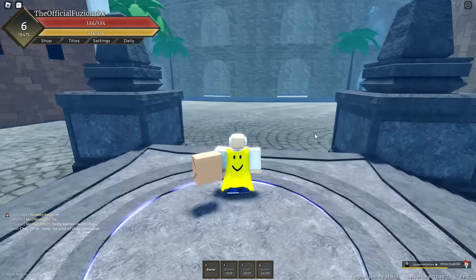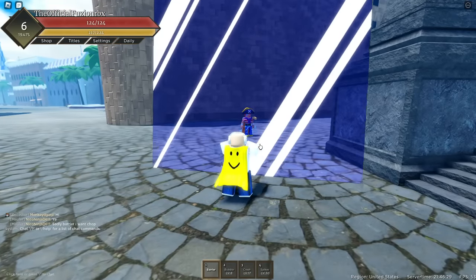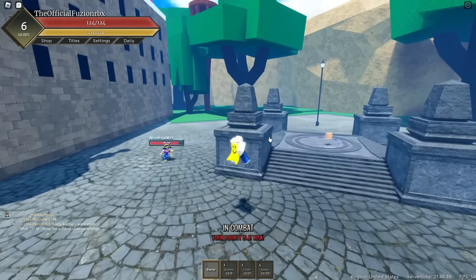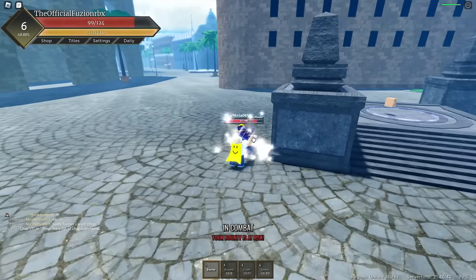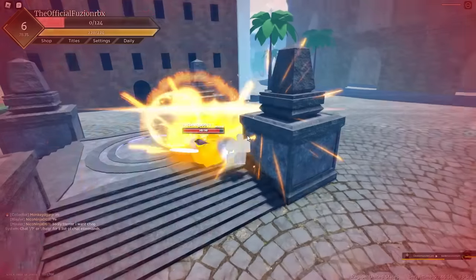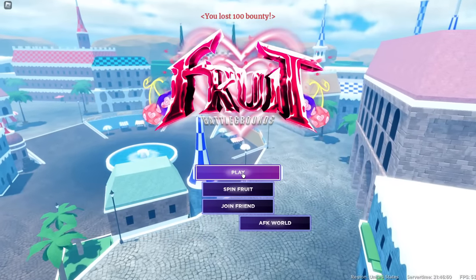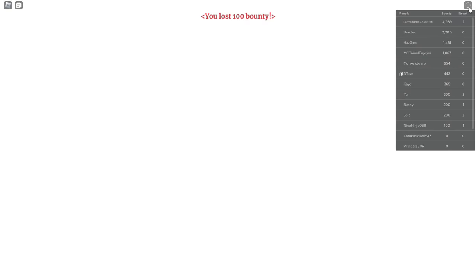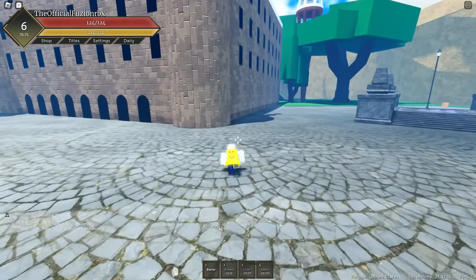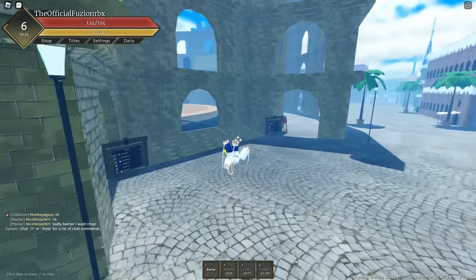Next up, we have Fruit Battlegrounds. This one can be very, very frustrating — it's one I found very frustrating when I first played. Some players camp behind spawn points, which makes it extremely difficult to complete. Basically, all you have to do is get two kills, but when you're in here and players are way better than you, you get absolutely destroyed, especially when you don't have any abilities because you're a noob. On top of that, I believe this doesn't work inside of private servers, and sometimes kills in public servers don't even register. We were in here for probably about an hour and couldn't get anywhere.